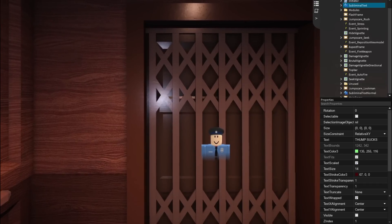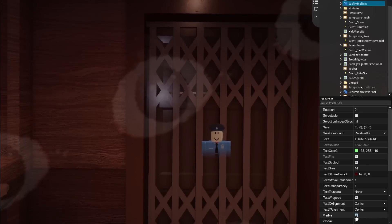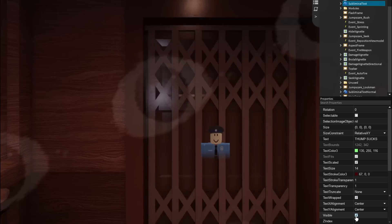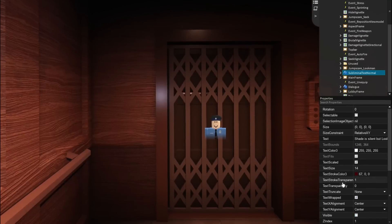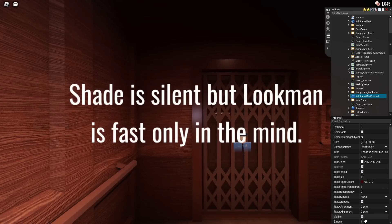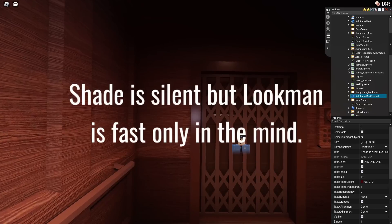For this second Doors leak, we have two things called the 'subliminal text' and 'subliminal text normal.' The first one, when visible, gives you a bunch of eyes — I think this is Seek-related, but I'm not sure if it appears in Doors. For the second one, when you press visible, it says: 'Shade is silent but fast only in the mind.' You guys can leave a comment about what that means, because I have no idea.